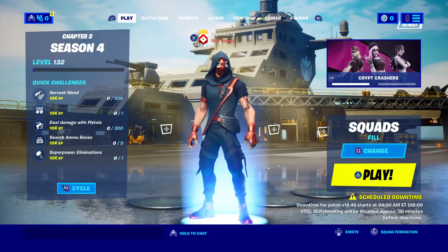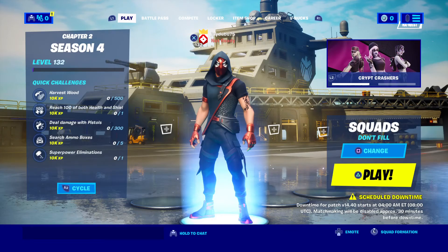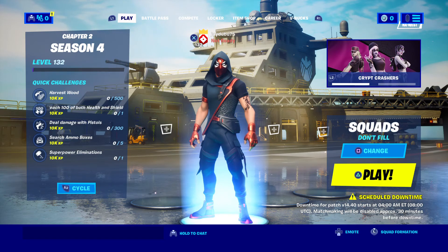So if I have it like this, you have to change it and then accept. So underneath squads it says don't fill, which makes it so if I join a game, I will be by myself no matter what.